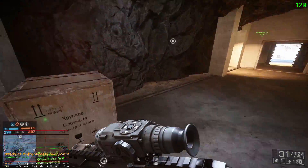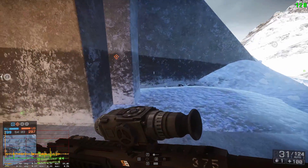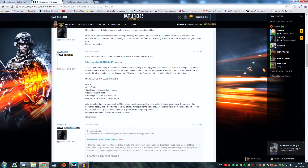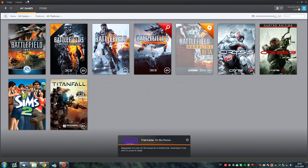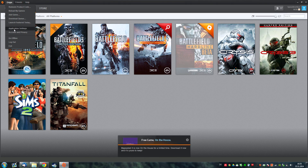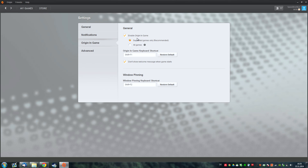I was googling the web trying to find out whether other people also had this issue and I came upon a post from Ravenhurst, who actually proposed disabling your in-game Origin. This is fairly simple — all you have to do is click on Origin in the taskbar, click on Origin once again, then Application Settings, then Origin In-Game.